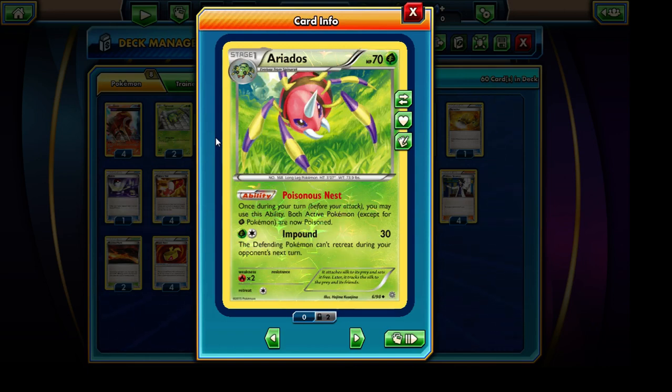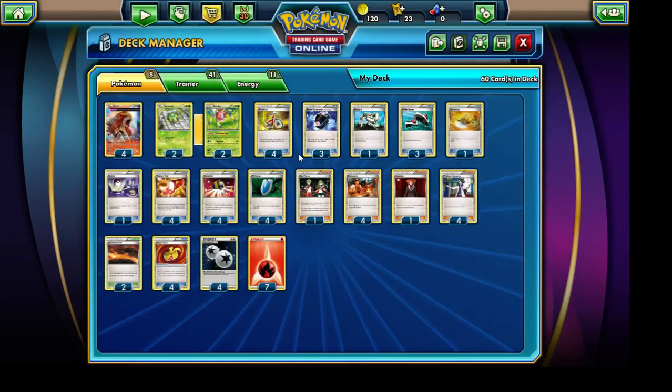Ariados is actually pretty helpful — we are running 2 copies of it. At the end of the day, we are poisoning our own Entei, but it can pay off. We are taking 2 Prize Cards per knockout, whereas our opponent is only taking a single one for knocking out that Entei. So I thought Ariados was actually a nice inclusion, running a total of 2 copies in our deck.